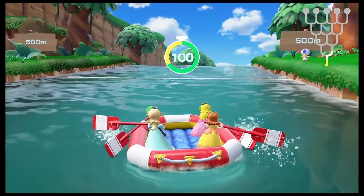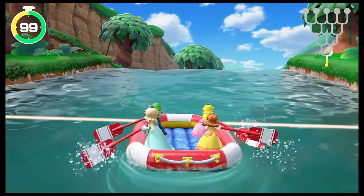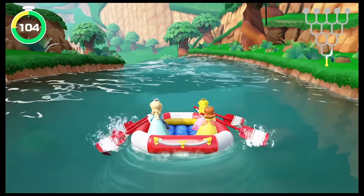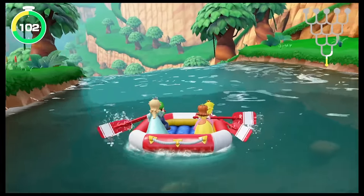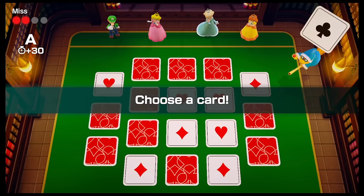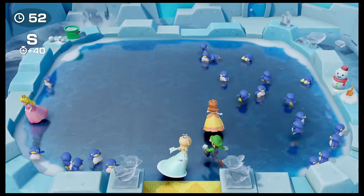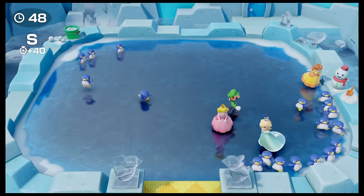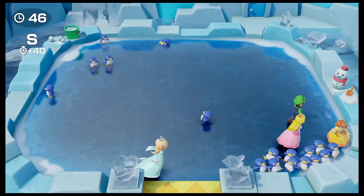Mario Party Superstars is more Mario Party, but it has a really great co-op mode called River Survival mode. You all get into a raft and use your Joy-Cons to physically row the boat — yeah, it's gimmicky, but I actually had a lot of fun doing this with my kid. As you go down the river you choose different paths and play mini-games along the way. It works incredibly well as a co-op experience.